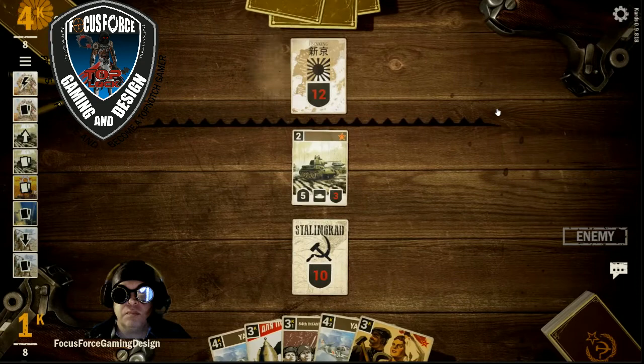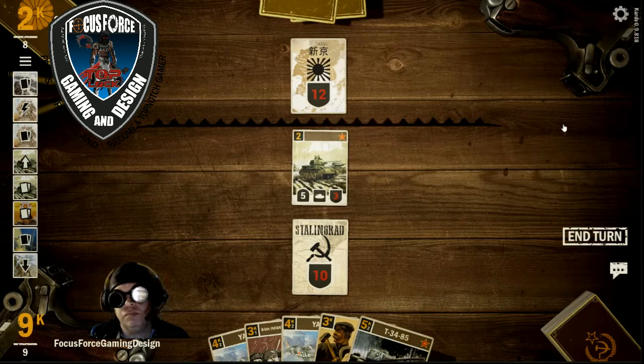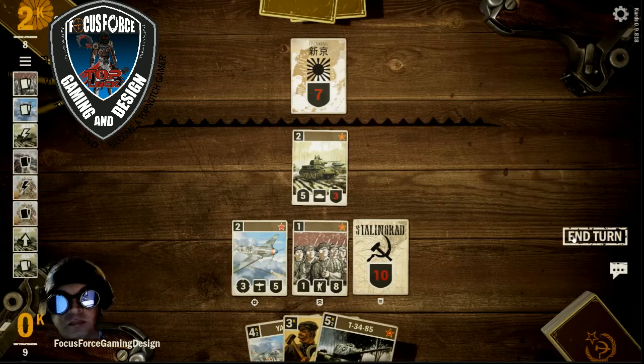He brings out the regiment. Three-seven-five taken away with From the People. We do some face damage, bring out the Yak, and we're going to be able to catch him. Then we bring out the 84th Infantry.